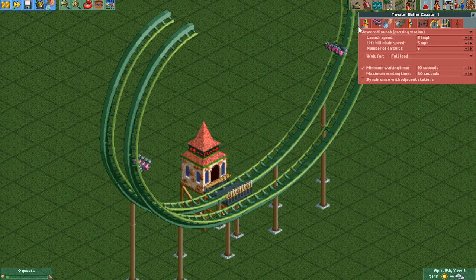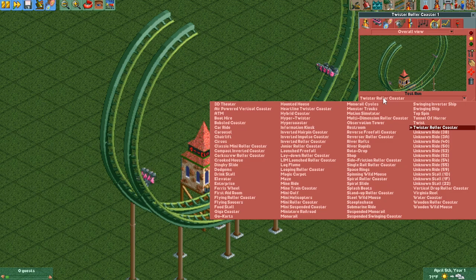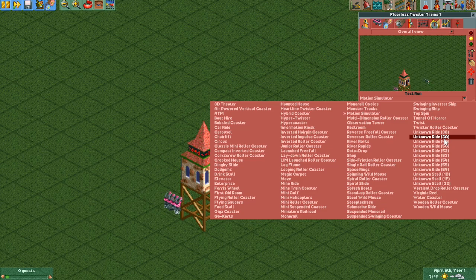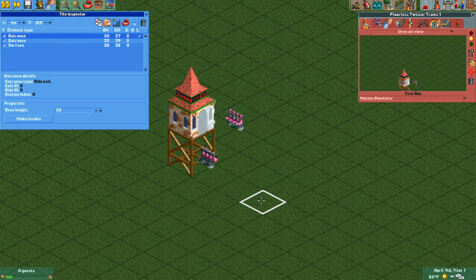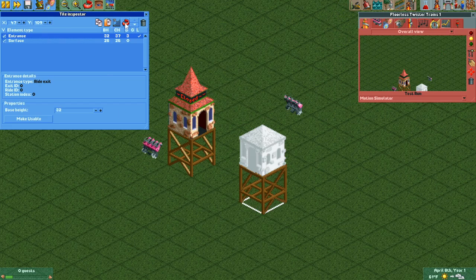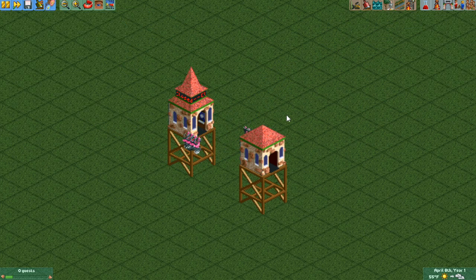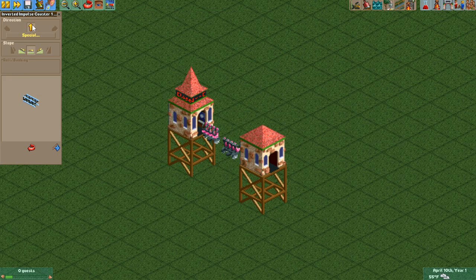The only thing that's left to do is some decoration. First of course we want to hide our track, and I'm going to do that by changing this to any of our thrill rides that don't have track. Lately I've been using motion simulator because it hides the track and gives slightly better stats than something like unknown ride, which can give often high intensities and low excitement. Next I'd like to move my entrance and exit so they make a little more sense — I'll put the exit over here by copying and pasting in the tile inspector and deleting the original. For supports, in the Cedar Point video I used inverted impulse track to build some vertical spikes upwards.